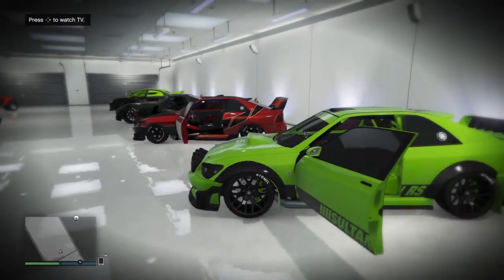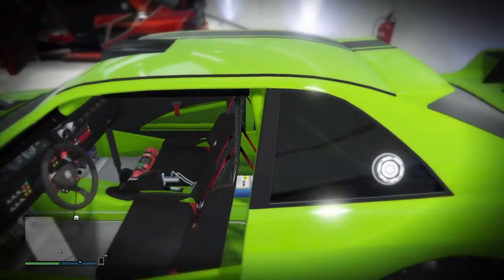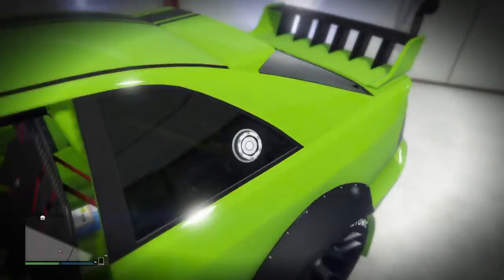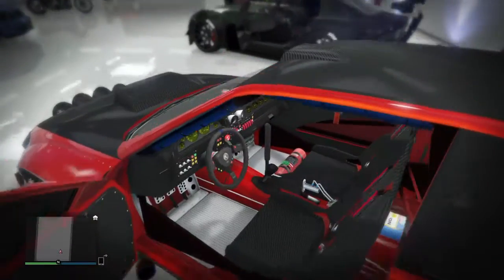Alright, this is my Sultan — one of my Sultans. Got a fully upgraded interior and the exterior, everything. This is my street race version. This is my rally version. Everything upgraded on the inside and the outside too.